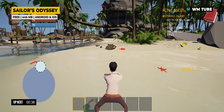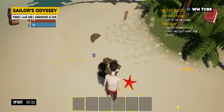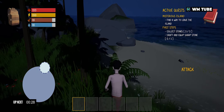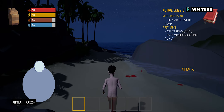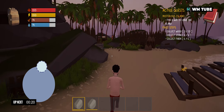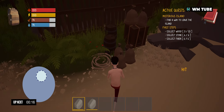Sailor's Odyssey is a survival game in which you embark on a swashbuckling adventure as a pirate marooned on an island. Navigating treacherous terrain, outsmarting rival pirate crews, and uncovering hidden treasures are key elements of the game. The co-op multiplayer mode allows players to team up globally, forming crews to take on the challenges together.